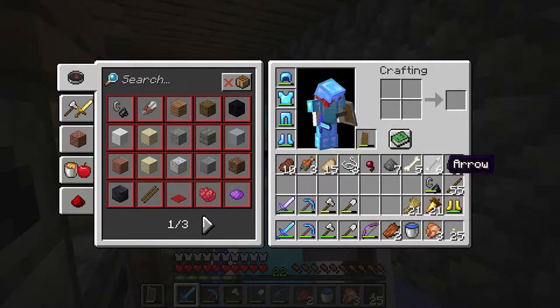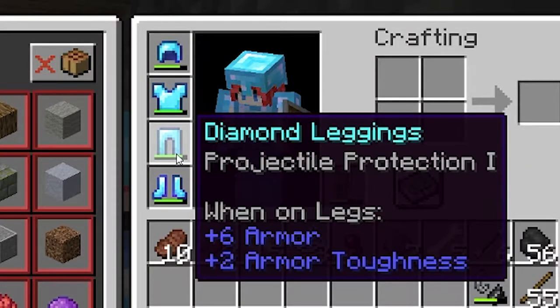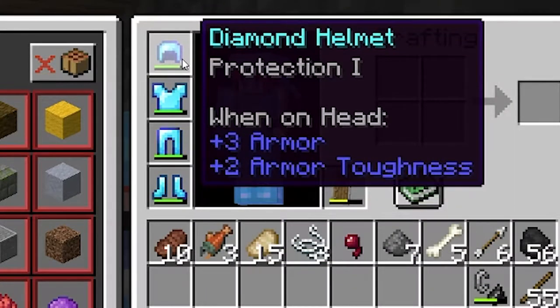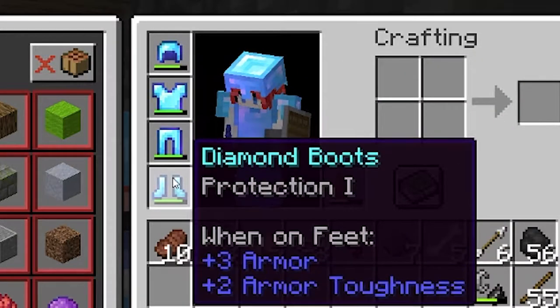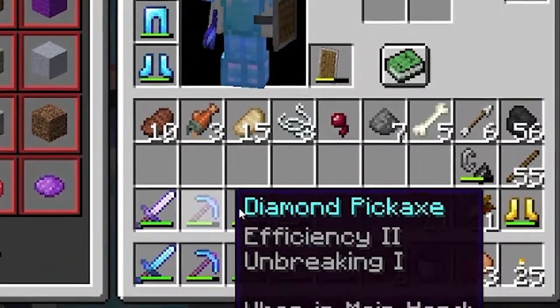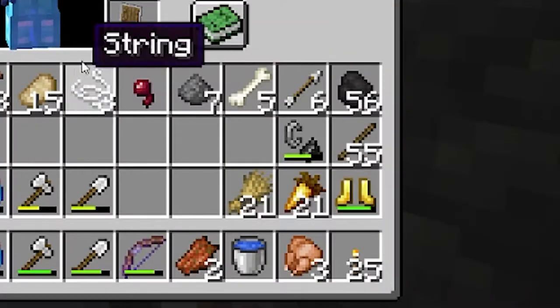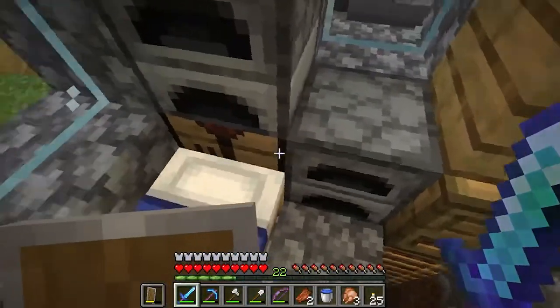Since I left the server, many things have changed. On the third week I made all of these enchantments - this armor using the enchantment table has protection one on almost all pieces, projectile protection, and I got a diamond sword with fire aspect and looting two. And the golden boots, just in case I'm going to the Nether.